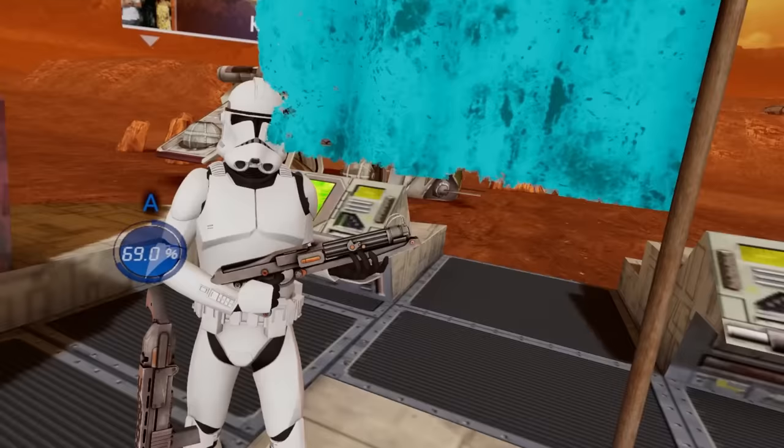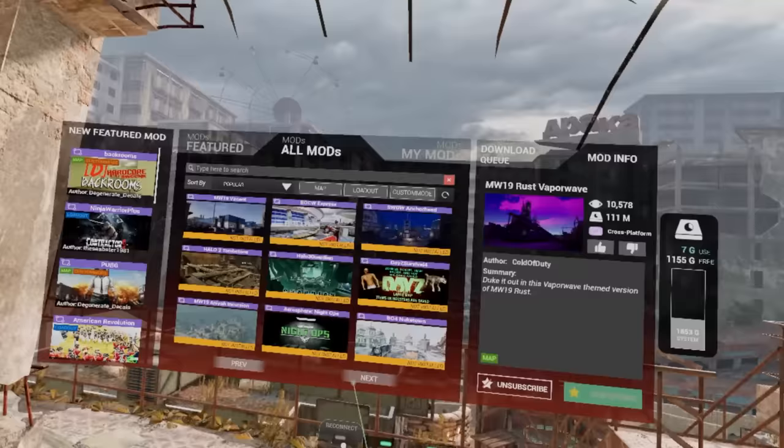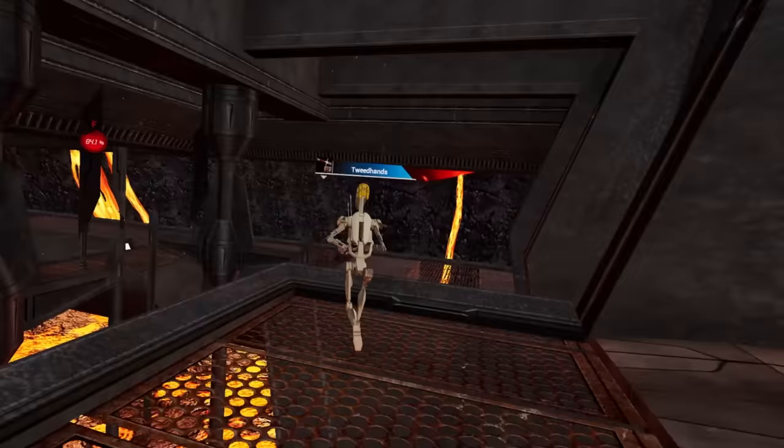I'm a super battle droid. How do I do it? I haven't the faintest fart of an idea on how that's possible. There are no other mods like this in Contractors, but it works consistently.